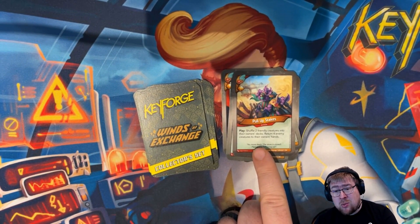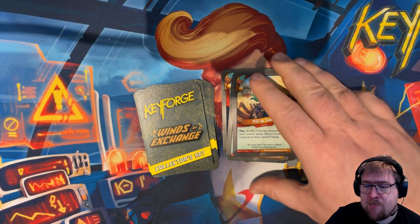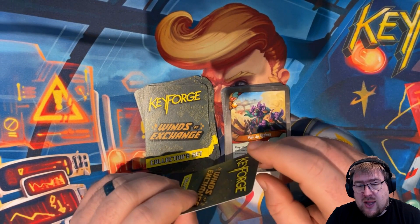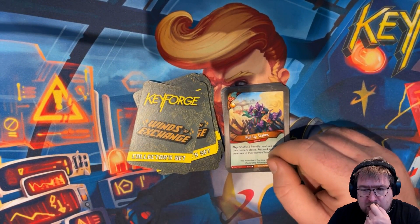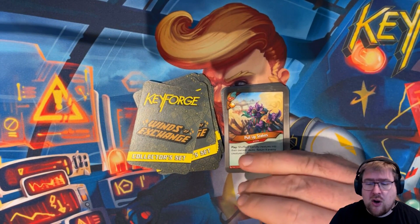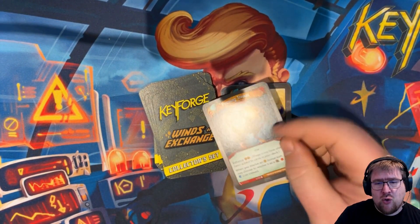Pull-up Stakes is like Unfathomable or Untamed stuff. It's an action with an amber: shuffle two friendly creatures into their owner's decks, then return four enemy creatures to their owner's hands. Importantly, it says 'to their owner's hands' — so for example, if you played this after using Talent Scout, you can get Talent Scout back to your hand, which is pretty cool. It's a fairly balanced effect — your opponent gets the cards back right away, and your cards get shuffled in. But if you're putting cards with reap and fight abilities into their hands and cards with play effects into your deck, you're probably coming out ahead since you're in control.